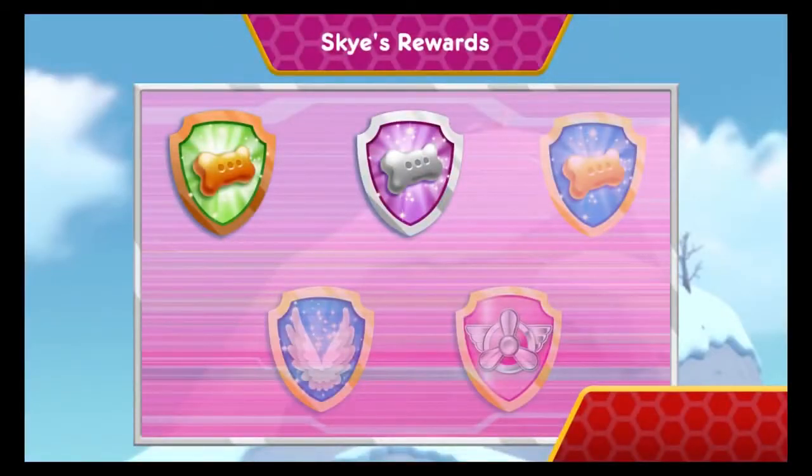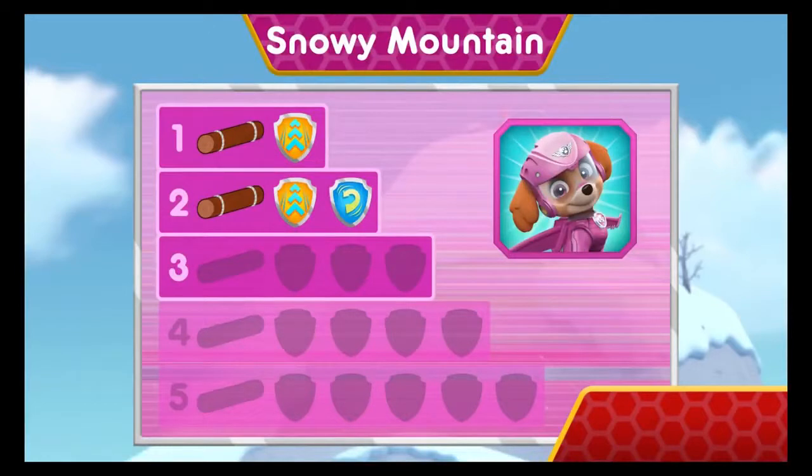Nice flying! You earned a new reward! You found the golden bone! Wow! You earned new badges! All right! We collected the barrel roll! Way to go! We found speed boost! You found the log! You've unlocked the next level!